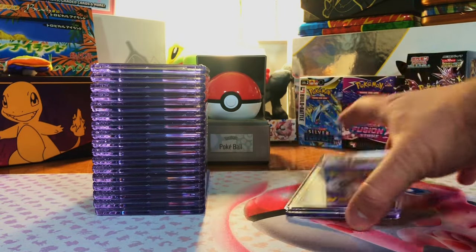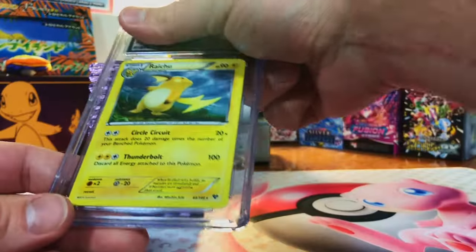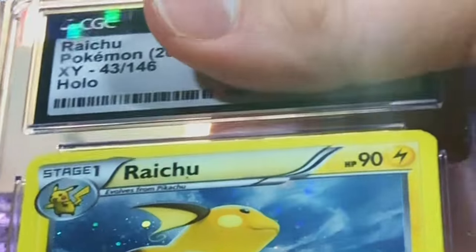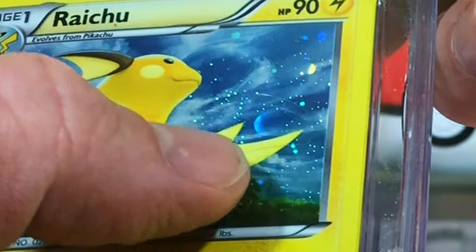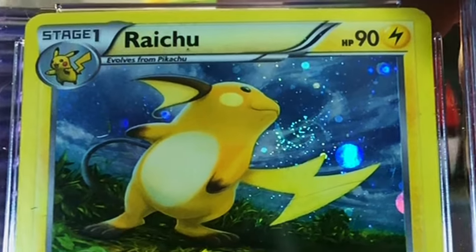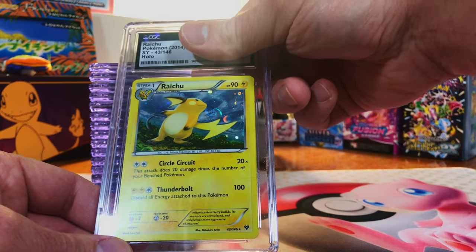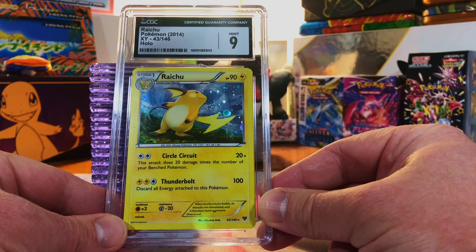Centering's good, a little bit of whitening, nothing too crazy. The Raichu Holo from X and Y Base Set — got this nice swirl here, I just love that swirl. Centering is at worst a little heavy on the top, but it's really not that bad. I'm going to guess an 8, 8.5. Even better than I thought — well done.